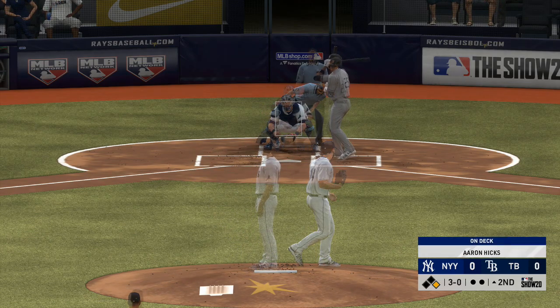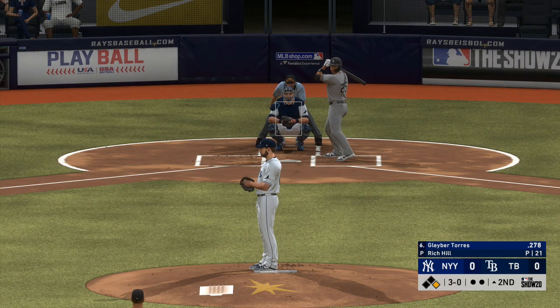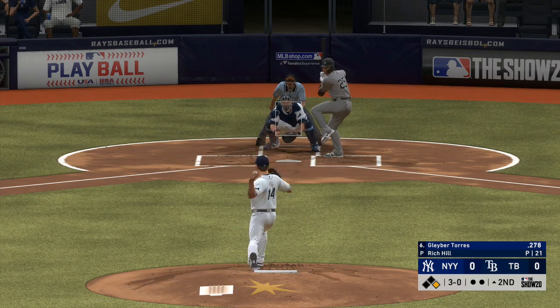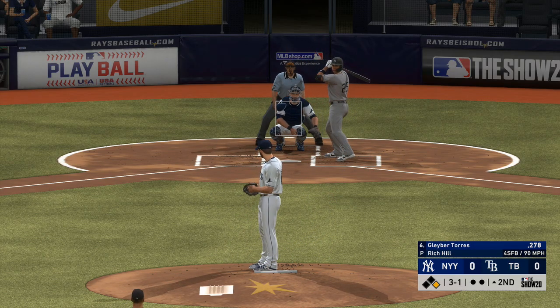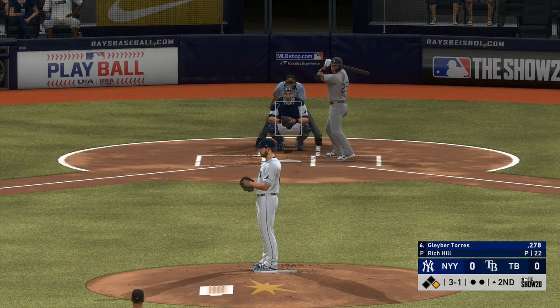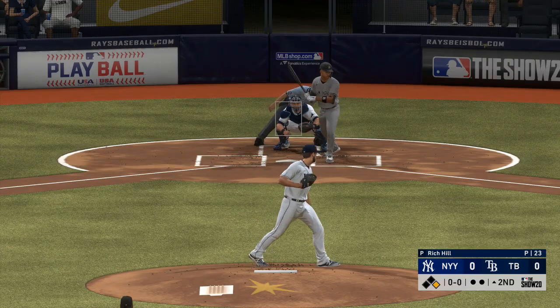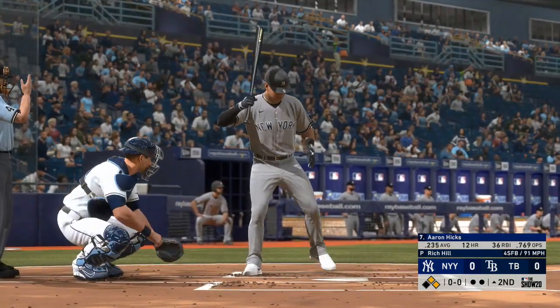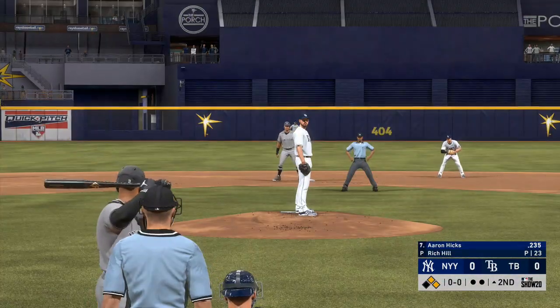Down low and the plot thickens — 3-0. This would be an absolute terrible start to the inning. After drilling the first guy, you can't allow the second guy to reach base via the walk. 3-1 the count now. Hitters count all the way. And he misses here for ball four — already two walks surrendered in his first couple of innings of work.